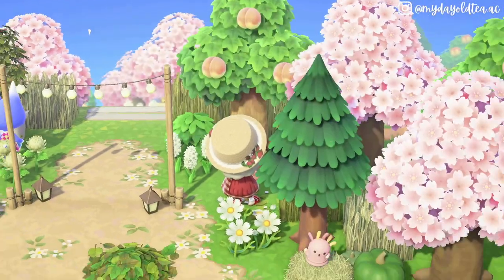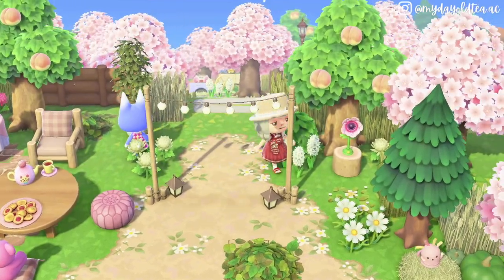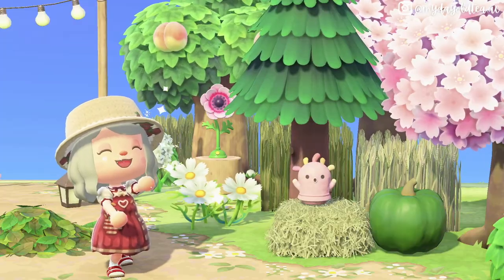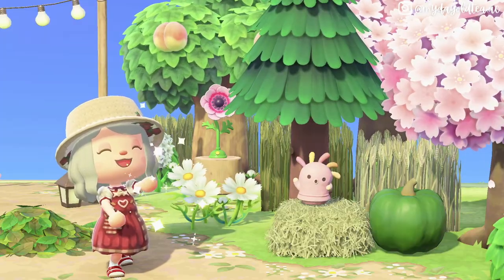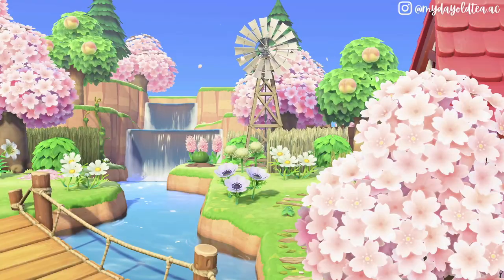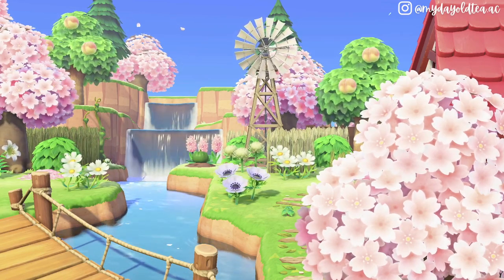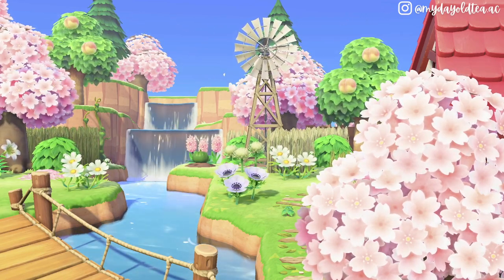Items placed naturally and scattered about really makes your island feel lived in and authentic. My next design tip is to add anything with movement — the windmill, bubble machines, wind flower fans. All of these items create movement and visual interest in your design, and it makes roaming around your island so much more fun.